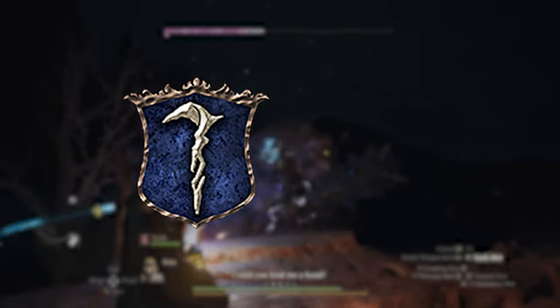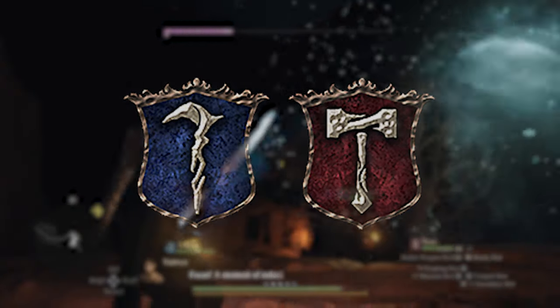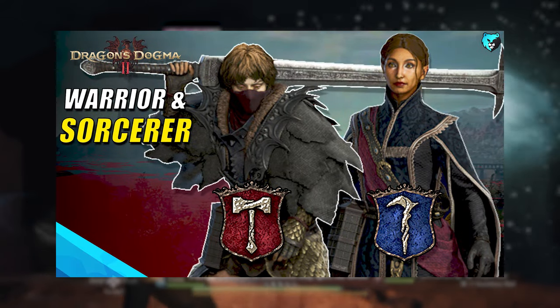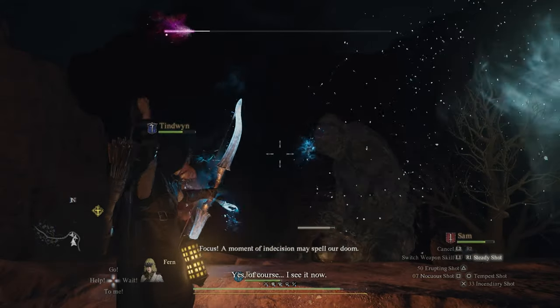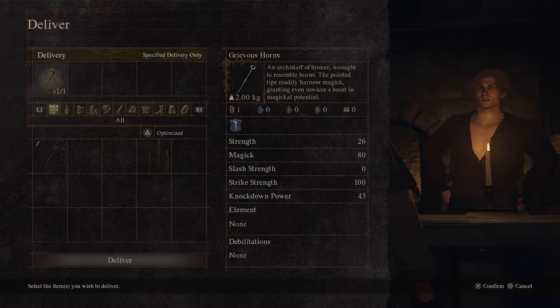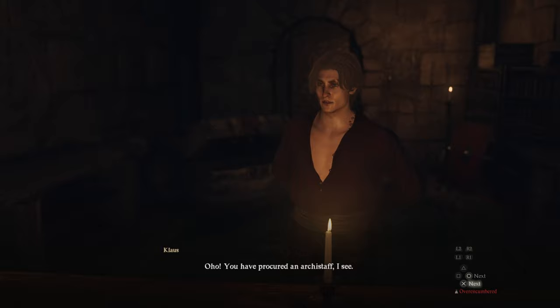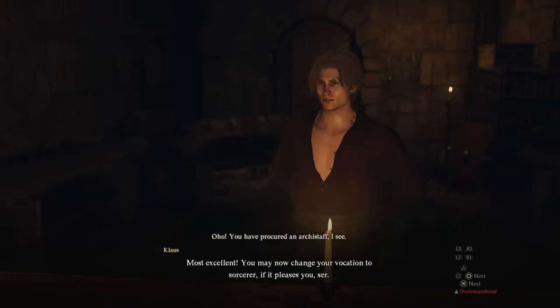The first two vocations — the sorcerer and the warrior — you will find covered in a separate video with the full quest walkthrough and step-by-step instructions. But the summary for these two is that you'll find them as soon as you go to Vernworth, the first capital of the game. Go to the vocation guild, talk to the guild master, and he will give you a quest to retrieve the weapons of the sorcerer and warrior — the archstaff and the greatsword. Follow this quest line and you unlock these two vocations for both you and your main pawn.